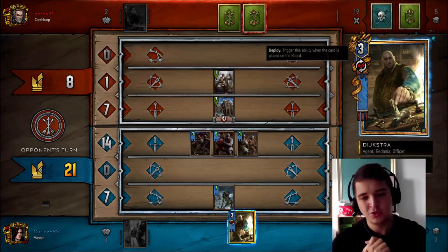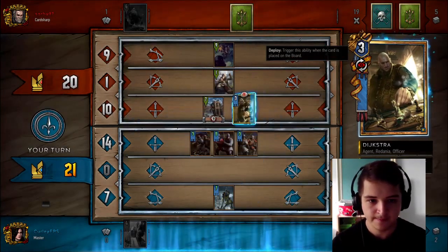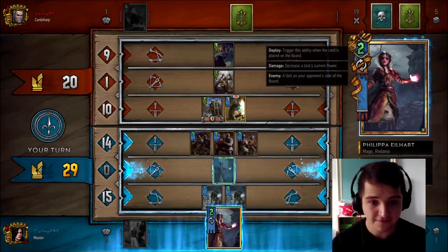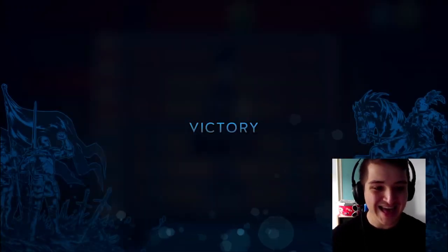We've got the DJ Dijkstra to finish — everyone's favourite finisher. Come on, show me the money. We'll get another one of these, and Philippa as well. Lovely, lovely, lovely. We made some mistakes — the deck's definitely got a high ceiling. There are loads of things you can do: little tricks with Nenenke and Shaney. Lots to consider.